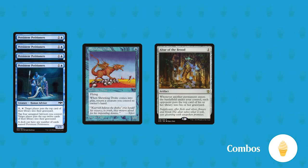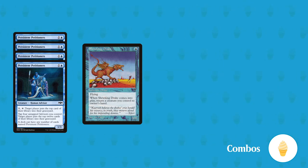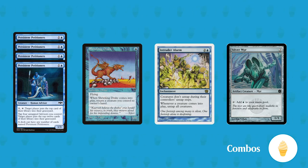Shrieking Drake plus Altar of the Brood or Drowned Secrets is a great source of incremental mill — each bounce of Shrieking Drake will mill one card to each opponent, or two with Bruvac. Combined with Drowned Secrets, each mana spent will mill a significant number of cards. Intruder Alarm, Shrieking Drake, and a Mana Dork: if you've got four Persistent Petitioners on the field, this combo will allow you to mill 12 or 24 cards per one mana — it's an instant win thanks to infinite mill if you have a Mana Dork like Silver Mir or Alloy Mir. If you have Brain Freeze you can take advantage of your Storm count and win the game on the spot that way too.